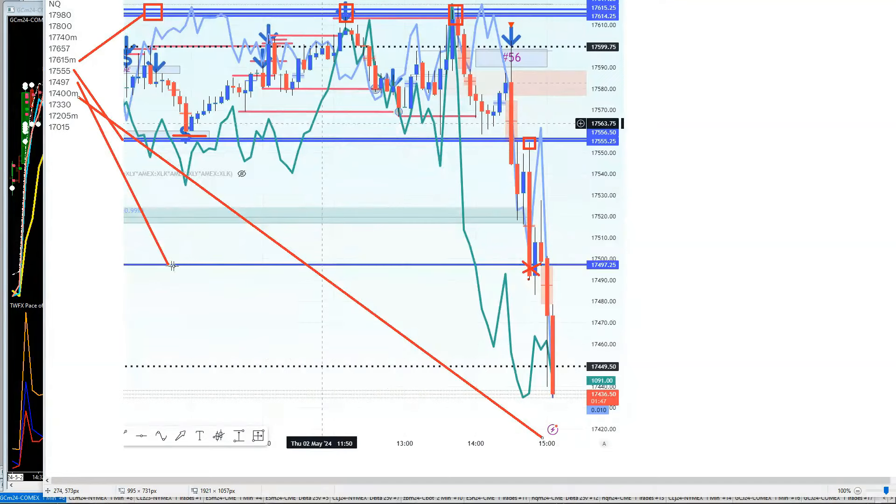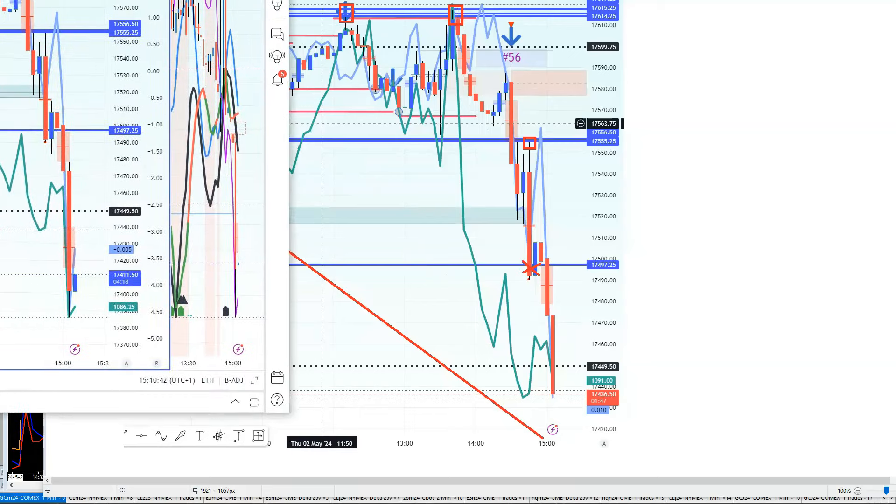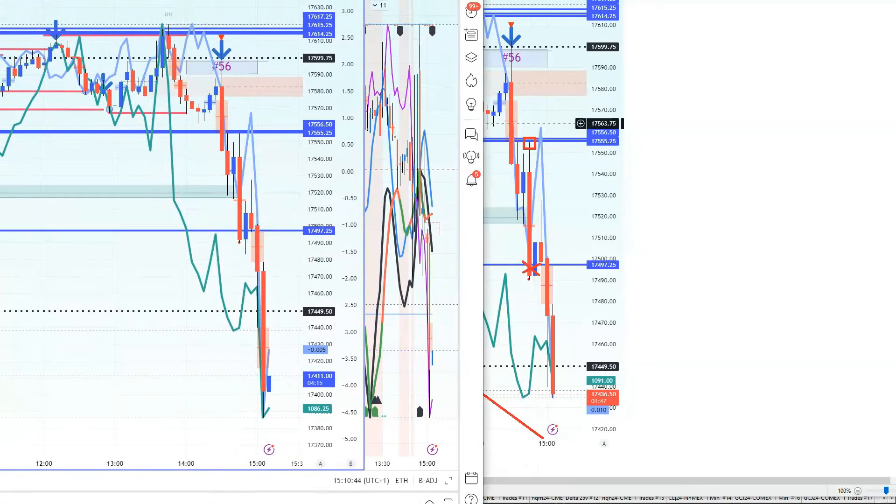The dealer keys are unbelievable in terms of trade outcomes if you pay attention to them along with your narrative — your order flow, your values, your storylines. The dealer keys are fundamentally significant trade levels. You can see that sell trade we were talking about off the 56; we went clean through all of those trades and the price we've been into is the dealer's key at 17,400.